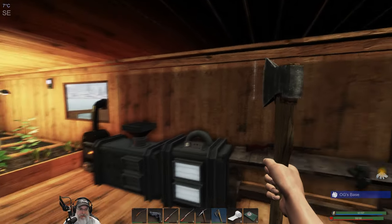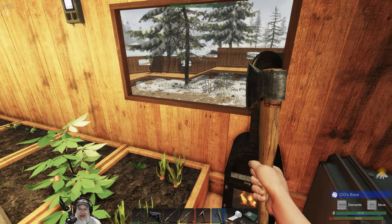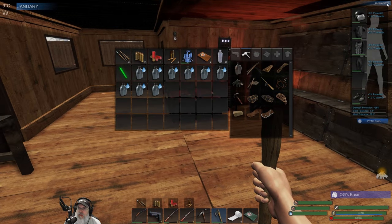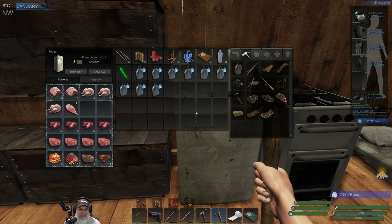Welcome back everybody to Subsistence. I'm Old Guy Gaming and we now have Alpha 59, 59.06 out, which means my vegetables are spoiling, so we're gonna have to do something about that.